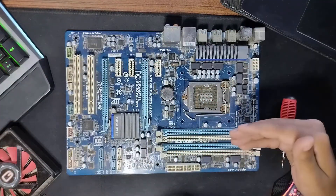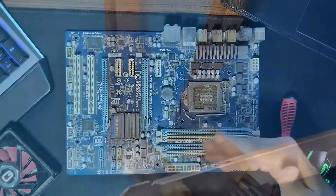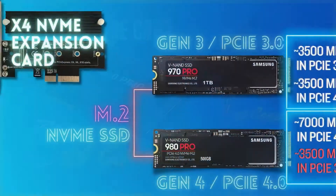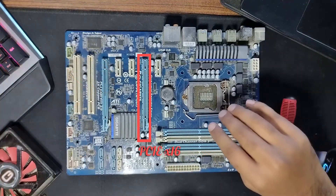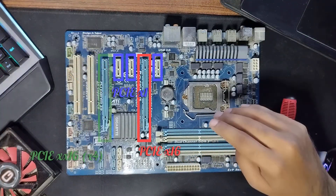PCI is basically one of the primary interfaces through which you add further functionality to your PC, such as Wi-Fi cards, video capture cards, port expansion cards, and of course a dedicated graphics card. The PCI X16 slot is one of four main types of PCI slots, the other ones being X1, X4, and X8.